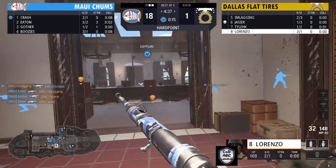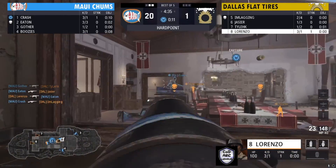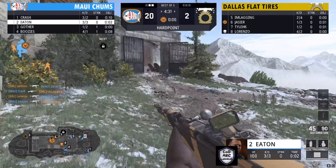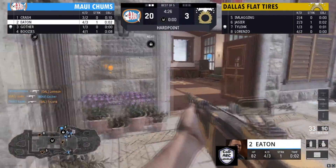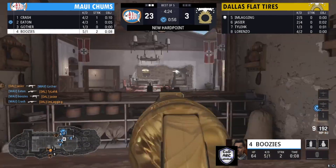Lorenzo gets Crash, trying for a three but Boosies trades him out. Dallas Flat Tires gets the rest of that scrap time. This next hill is getting ready to pop off, and it looks like Maui Chums have player two — Eaton — on the hill. Boosies is looking around mid, tries to get a kill but doesn't quite get it. Finding one, finding another in the hallway.